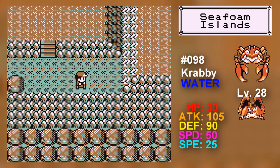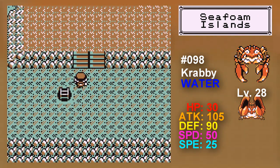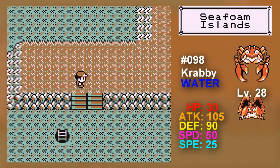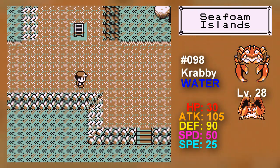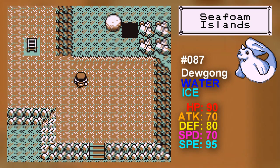His HP and Special stats are a bit low, but his Attack and Defense are very high, and I would recommend him — he's pretty good as a water type. Of course, Dewgong has a bit better moveset. You can also get a Shellder if you're playing Pokemon Red.